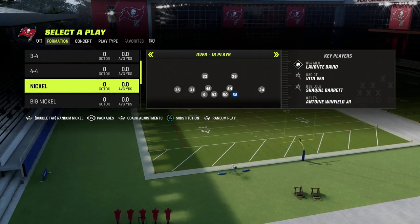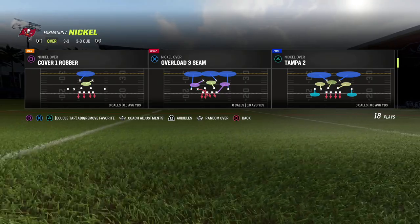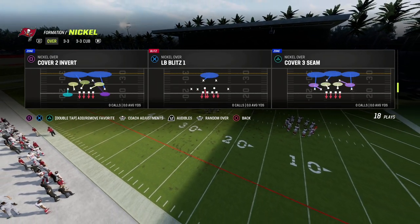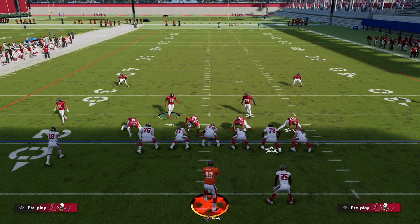The formation can be any four down lineman nickel set — it doesn't have to be big nickel, it doesn't have to be nickel normal, but this is what I'm going to be using at least to start out the season. It's just a simple way to stop the run.